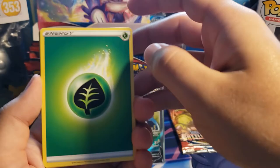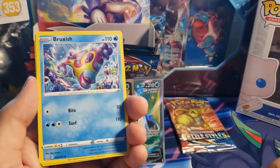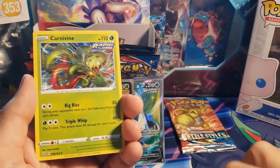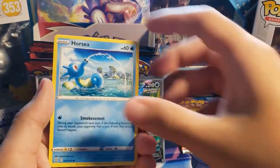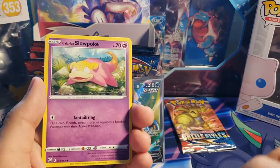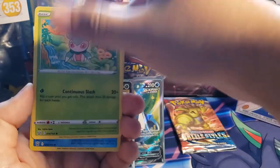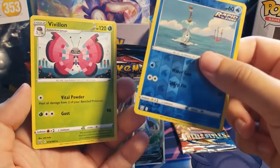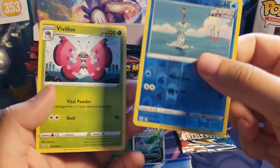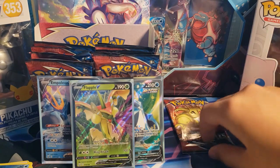I have the tendency to tear the code cards so I don't accidentally use them afterwards — it's just something that I do. Here we go — Grass Energy, Honchkrow, Bruxish, Carnivine, Honedge, Horsea, Mankey, Galarian Slowpoke, Fomantis, Remoraid reverse — that's a cool one to get — and Vivillon non-hollow.